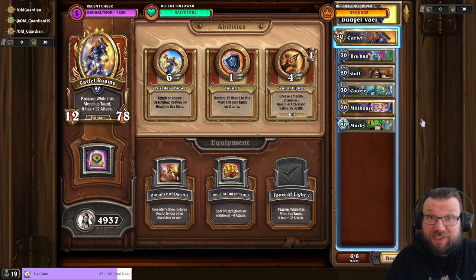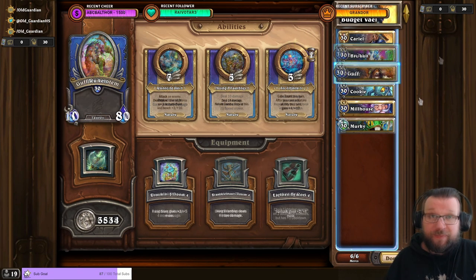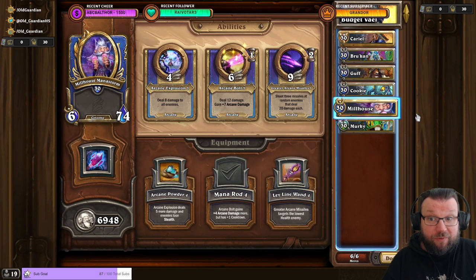A five-man budget team for Veilastras is considerably more challenging. I'm using Cariel with Tome of Light, Brukan with Lightning Rod, Gough with Bramble Torn Totem, Kuki with Appetizers, and Milhouse with Mana Rod. And then there's Murky just sitting on the bench. Cariel, Brukan, and Gough — sometimes with Kuki — should be able to get through the climb.